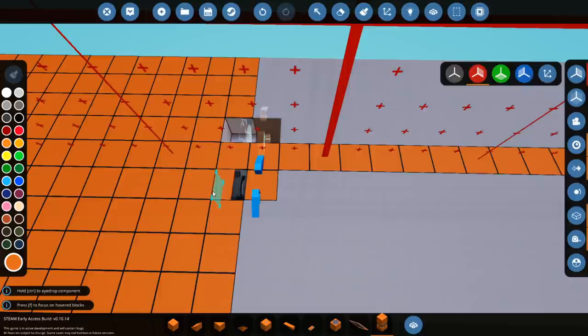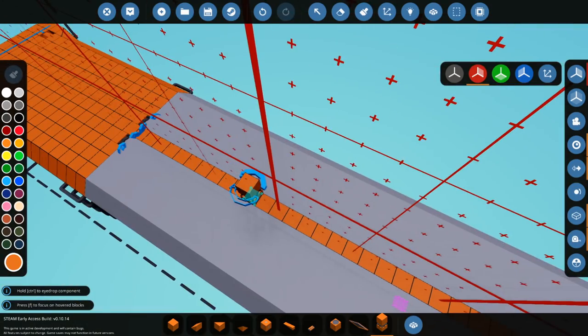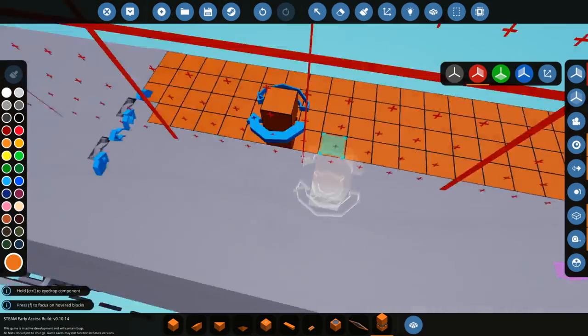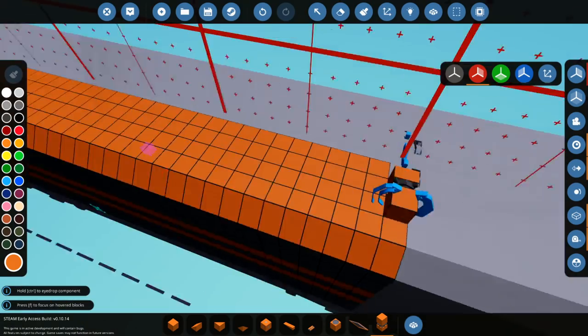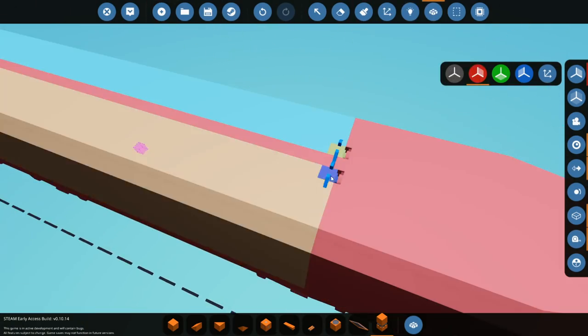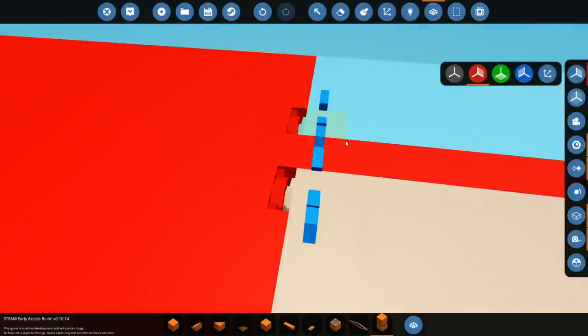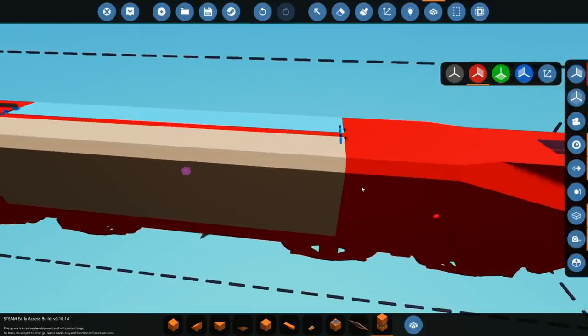We grab this and put that back in, delete these pieces, and if we go to the back, same with these ones. We should be fine to just put this here. The other way around - yes, alright, that's good. We're going to do the same thing here. We merge this with this, this with this, this with this, and that with that. Now our doors should work.